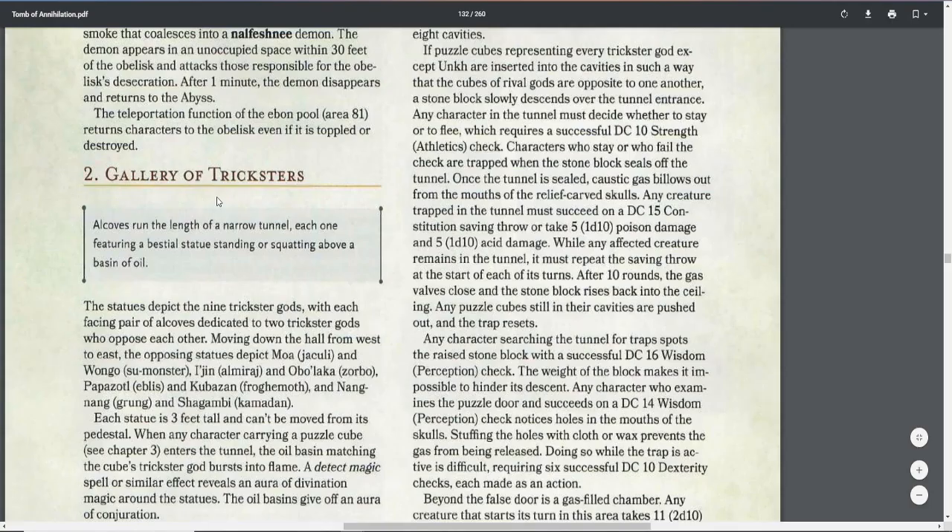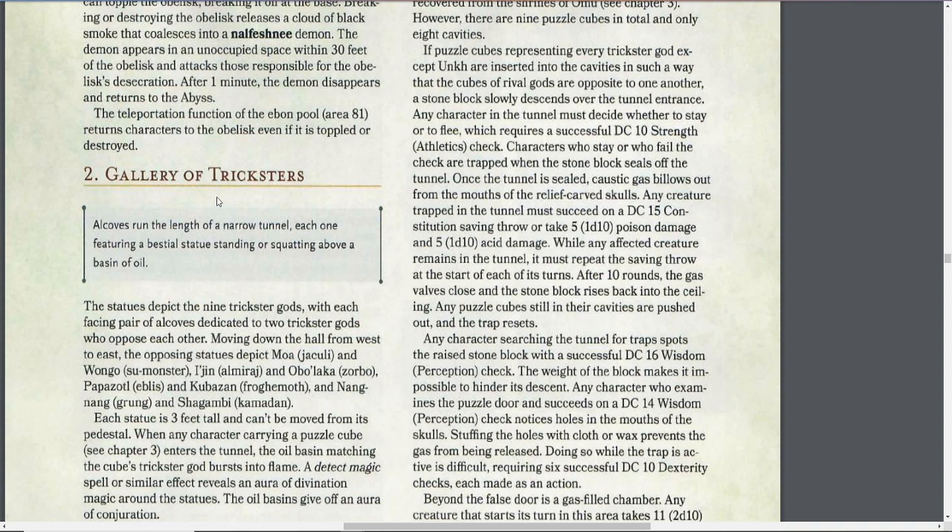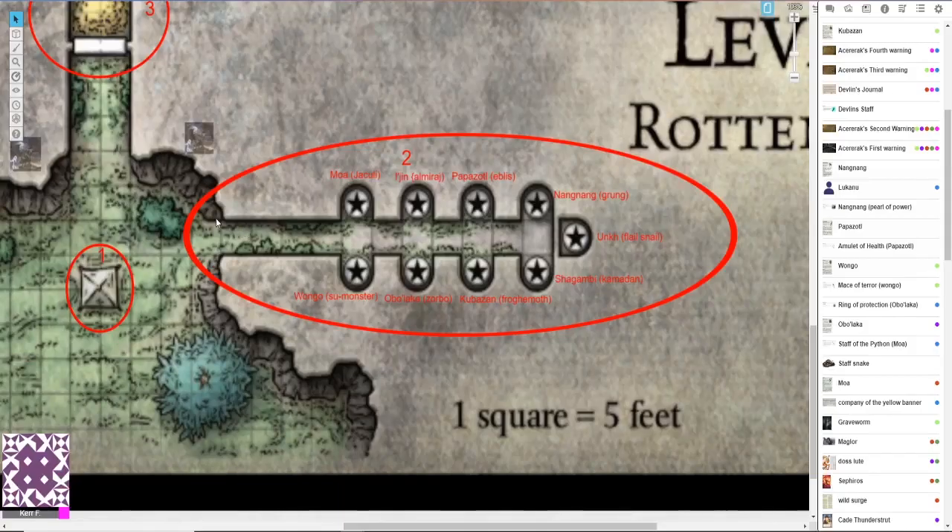Number one, we have the Treksters. Alcoves run the length of a narrow tunnel, each one featuring a bestial statue standing or squatting above a basin of oil. It runs from west to east, and your characters walk down a five-foot-wide path. The first statue they'll see to their left is Moa, to the right Wongo the Su-monster, then I'jin, Obolaka the Zorbo, Papazotl, Shagambi, the Aarakocra, Kubazan the Froghemoth, and finally on the left is Nangnang the Grung, and on the right Chwinga the Kamadan. If anyone has a puzzle cube in their possession, each of these statues will glow to correspond to it.